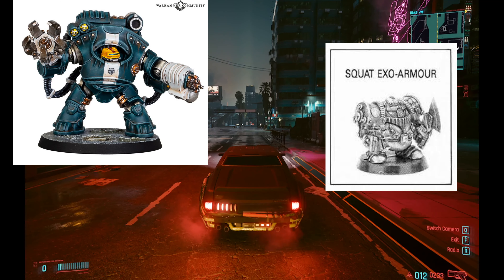In Ash Wastes, vehicles are a 400 credit allowance, so we don't know what vehicles the Squats can use or if they're going to get their own vehicle, but the Exo armor is in a lot of ways a homage to the original Exo armor.